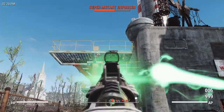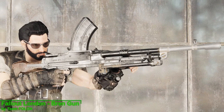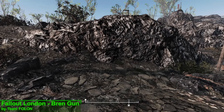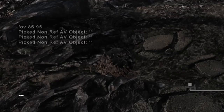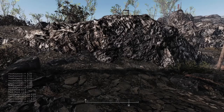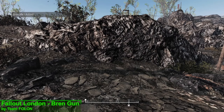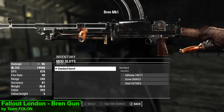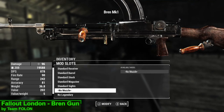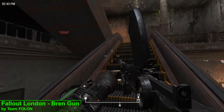The final weapon mod for this week's episode is the Fallout London Bren Gun. You can acquire this weapon from Gunners and from any weapon vendor after level 20, or you can use the console by typing 'help bren 4' into the console. You'll find the weapon's ID code, and typing 'player.additem [id code]' will give you the weapon. In terms of upgrades you have the choice of 5 receivers, 1 barrel, 1 stock, 1 mag, 2 sights, no muzzles, and finally a choice of bipod folded or unfolded.